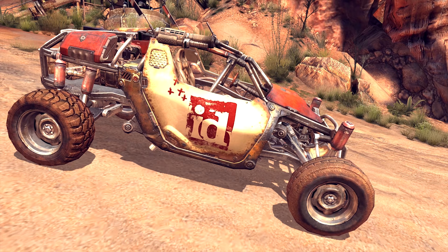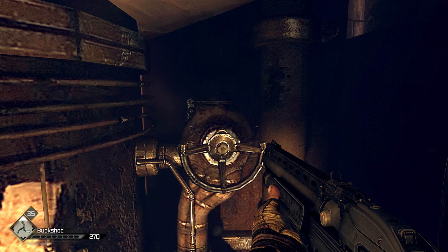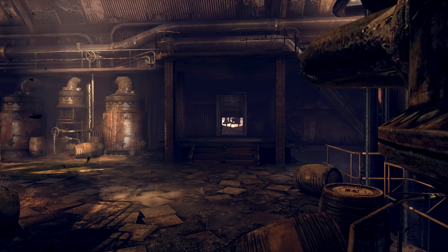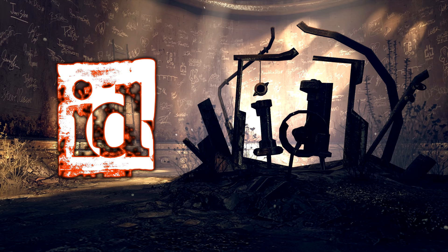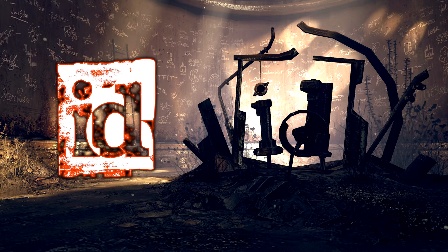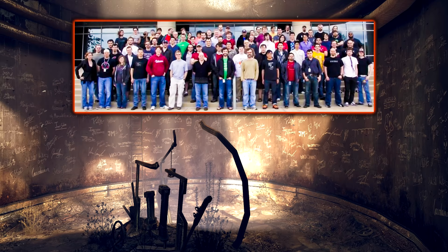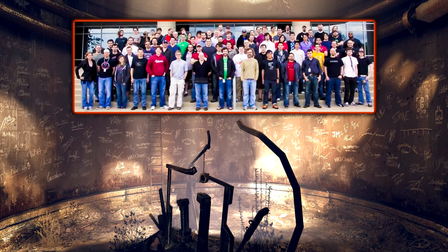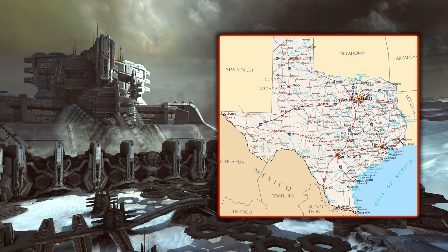Luckily id isn't dead, but we do get the cool paint job for our buggy. Inside the abandoned distillery, we can find a mattress hidden away, and behind it there is a wheel which we can turn. Doing so will half-open a secret door nearby, where inside we can find the secret developer room. The first thing you'll notice is this id Software logo fashioned out of junkyard parts, and it only works from a limited range of angles. The whole rest of the room is covered in signatures and notes made by the developers of RAGE, along with some other easter eggs such as the Cacodemon signature.